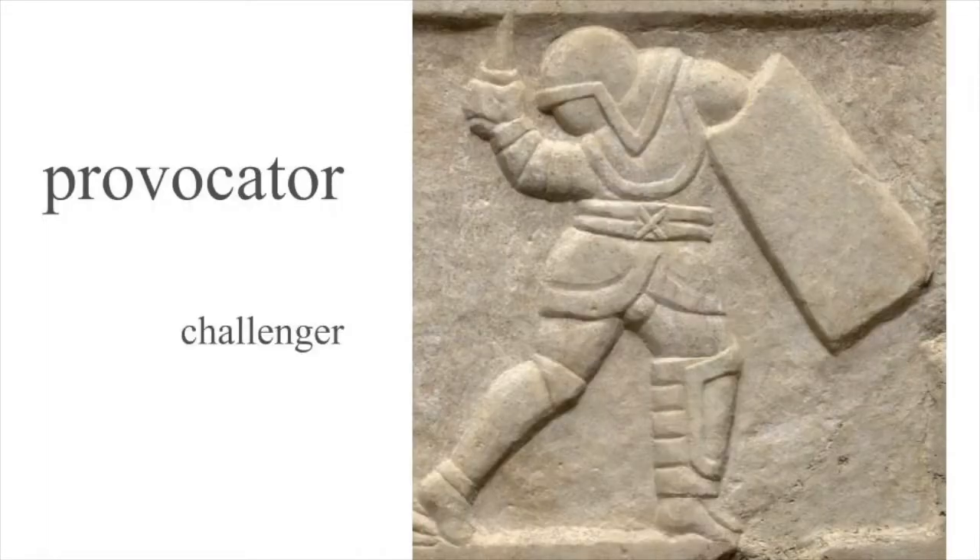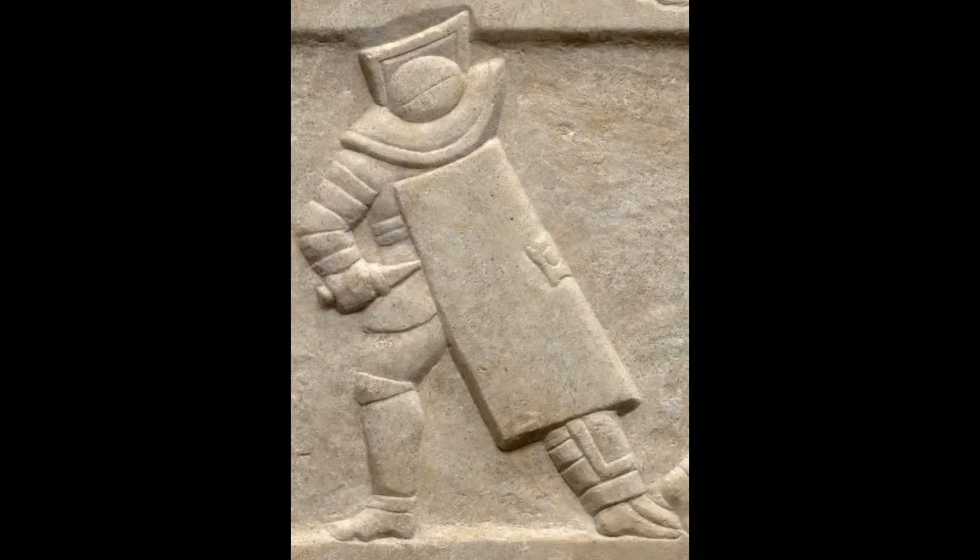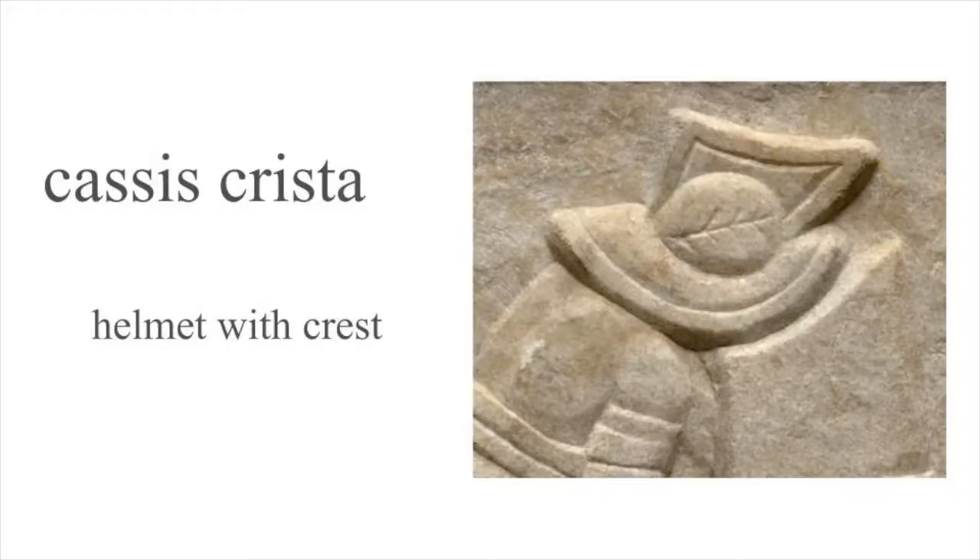Provocator means caller out — provocator, provoker, challenger. The name mermillo supposedly comes from the word mormulos, a Mediterranean food fish, but the connection is unclear. Mermillo gladiators did wear a distinctive, maybe fish-like helmet, the cassis crista, a large, curved bronze helmet with a crest on it.